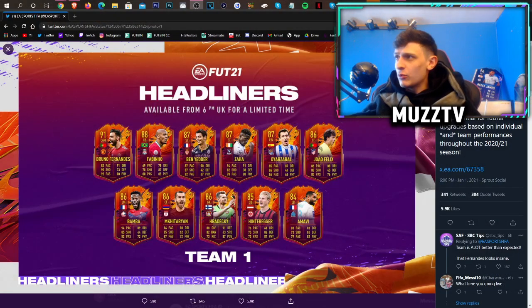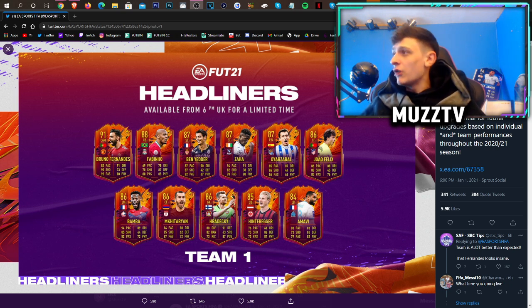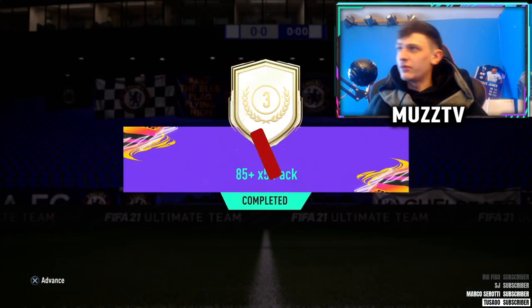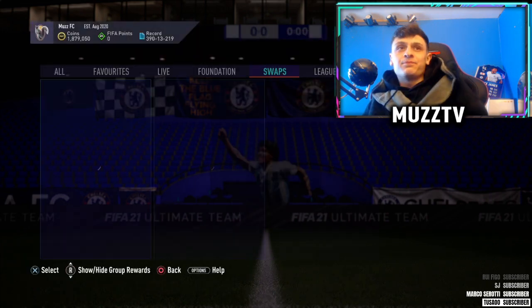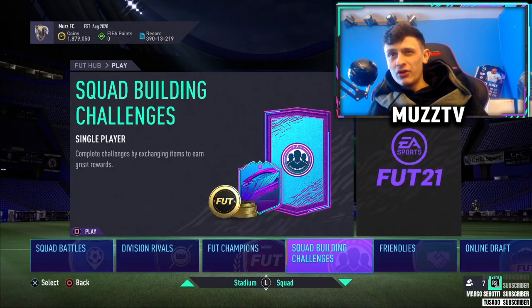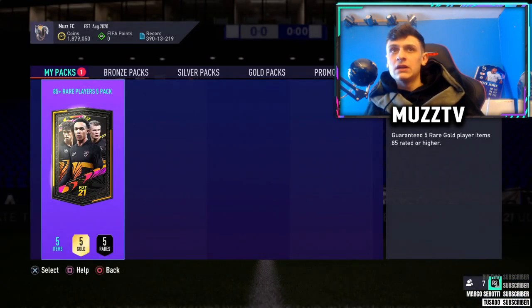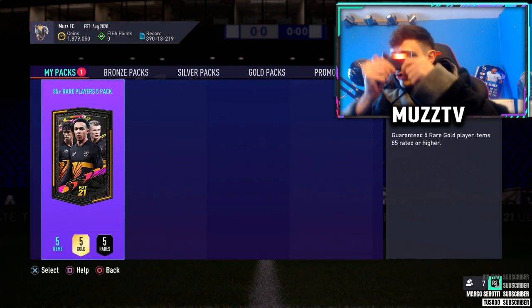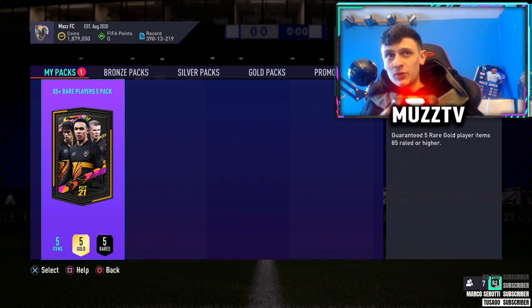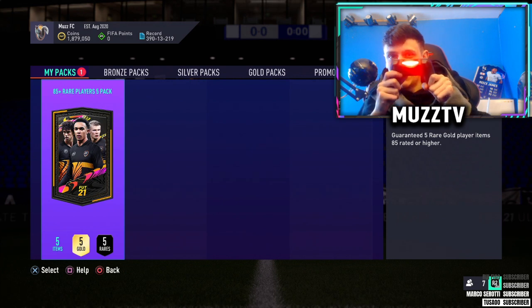You guys can see the headliners there. Zaha will be pretty sick, Ben Yedda will be pretty sick, Bamba I'd take. Bruno Fernandes, Fabinho, I'd take that as well. Right, let's open it up boys. Hopefully we can get rewarded. I may take the two ultimate packs as well. At some point I'm sure I'll grind some of the icon swaps, but I'm not going to grind them all like I intended to. If you guys could drop a like, we'll go with 75 likes. Drop a sub if you're new. Let me know how your pack was if you've opened it. I do recommend saving this for Team of the Year, but if you're like me and you're impatient, get it open. Right, we're going to go nose pack.